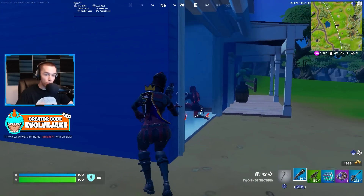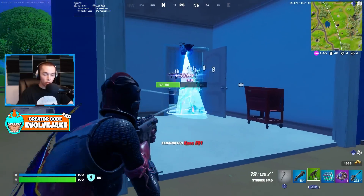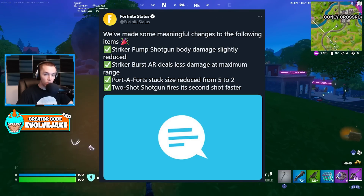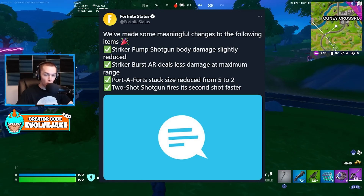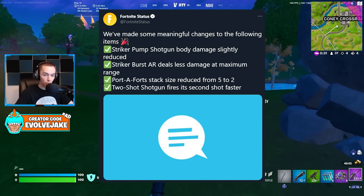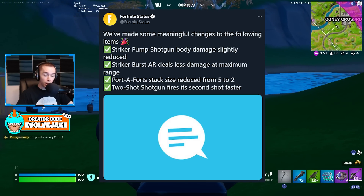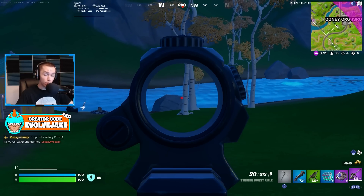I have played for several hours since they released the update. For starters, the Striker Pump body damage was slightly reduced, the Striker Burst AR or the AUG deals less damage at maximum range, the Port-a-Fort stack size was reduced from five to two, and the Two Shot Shotgun fires its second shot faster.